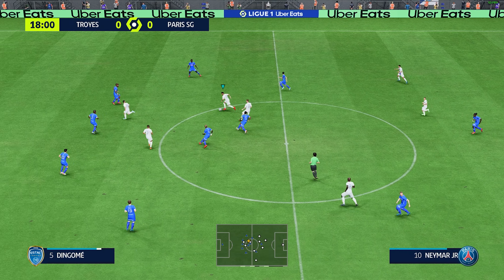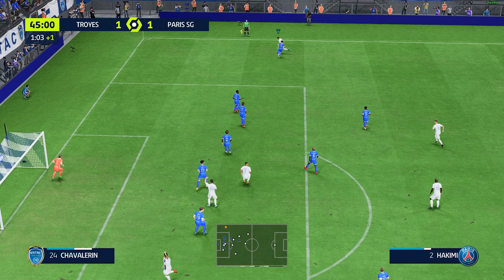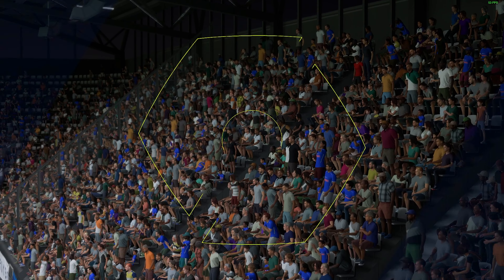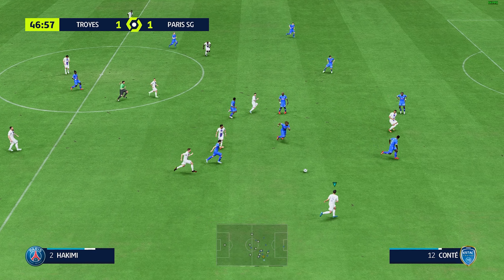Counter-attacking very much an option. Will they profit from this situation? Well, the keeper was called upon and delivered — he's so good in those 1v1 moments. Mbappe — opportunity it is. And it's a goal for Paris Saint-Germain to square this game! Look at the way he glides past the defender to create space for himself. His movement's so clever. Once he gets onto it, there's only one thought in his head — smash it as hard as possible. What a good goal. A level contest: 1-1.